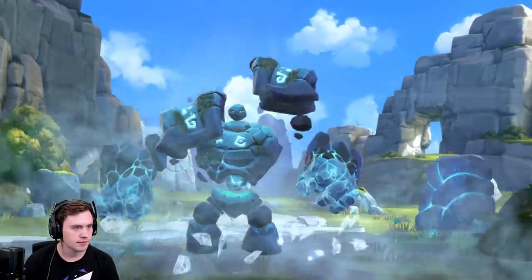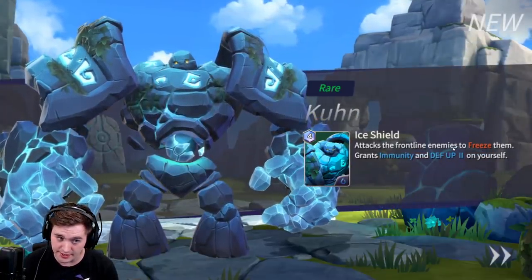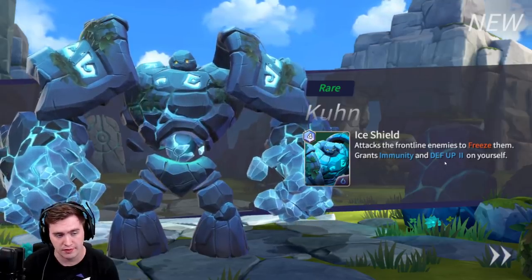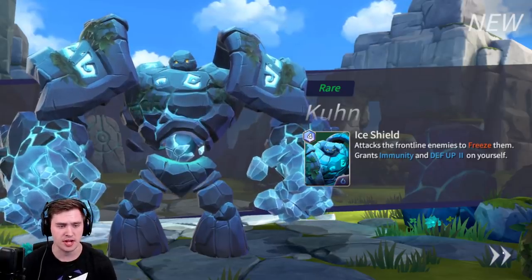Here's a new guy — attacks the frontline enemies to freeze them and grants immunity and defense buff on yourself. Freeze is good for CC — it stops them from attacking you.